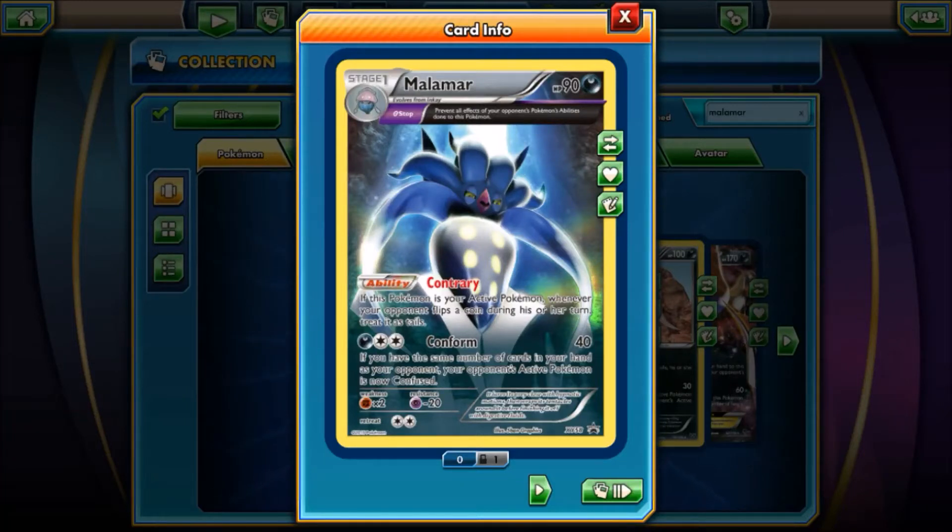What's up YouTube, Pokeman here and welcome to another TCGO opening video. Today we've got the Malamar 3-pack Ancient Origins Blister. So sit back, relax, and enjoy.